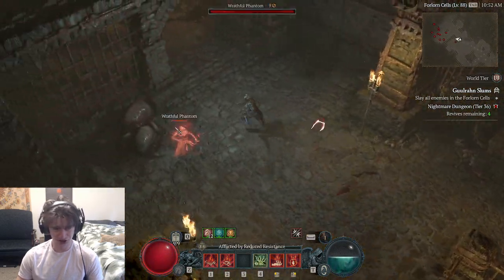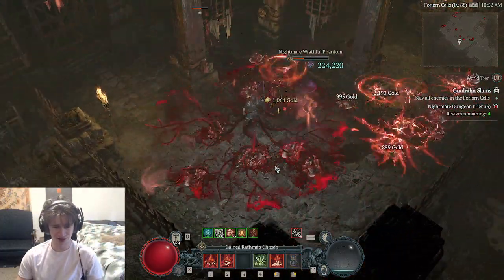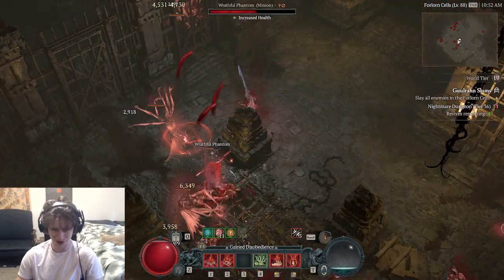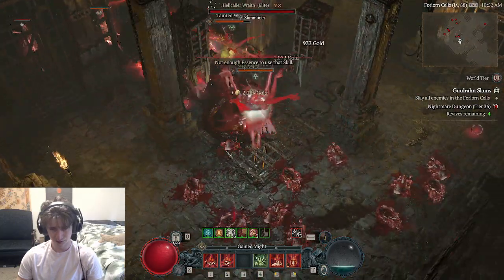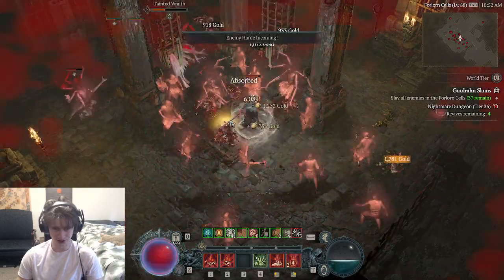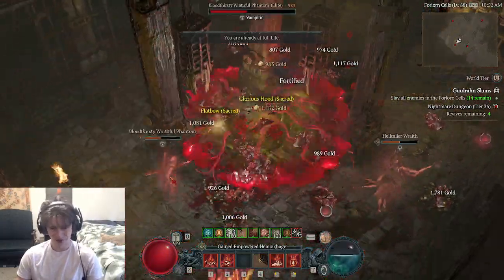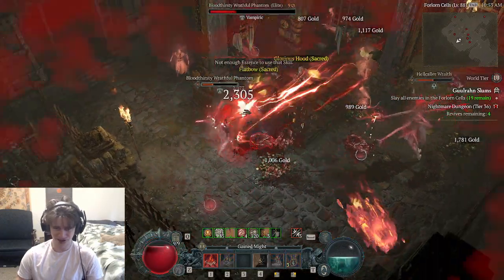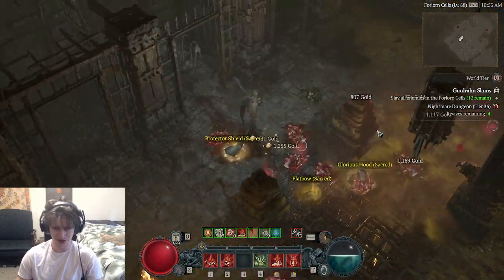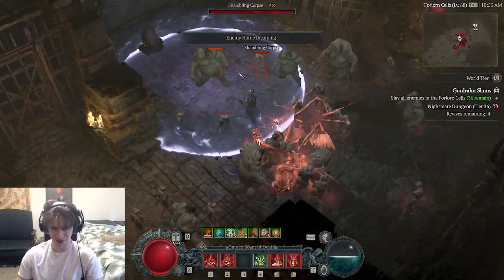Basically when I overpower with Blood Surge, I'm hitting for about a million. If I'm not max Fortify, it's about 200k to 220k. If I am max Fortify, it's about 250k. It would be even higher if these mobs were my level, but since they're higher level it scales down a little bit. Overpower doesn't seem to scale as well as crit damage modifiers do with higher level targets. If I do a dungeon where they're 10 levels higher, it really reduces my overpower damage quite a bit.